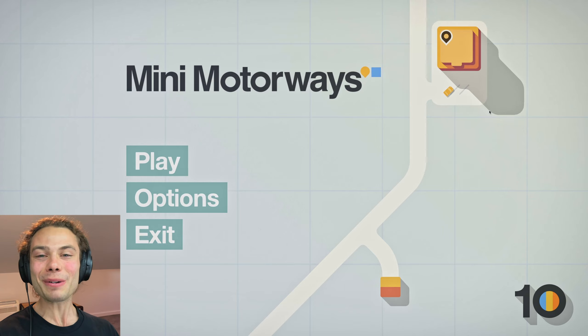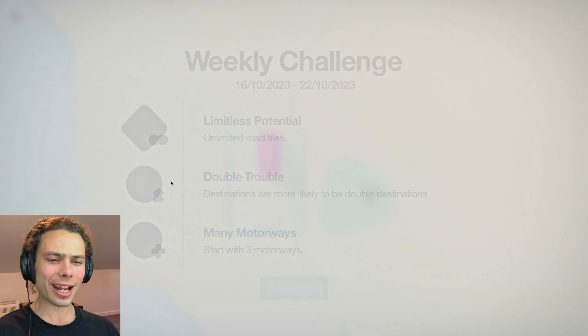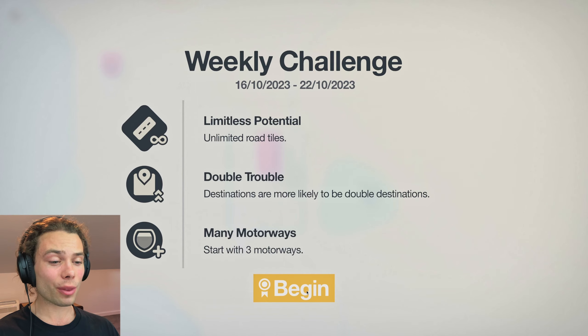Hello everybody, welcome back to Mini Motorways where the weekly challenge this week is on Mumbai, being one of the new maps. The modifiers are unlimited rotiles, which is very nice, double trouble which is always a bit of a weird one, and also start with three motorways.